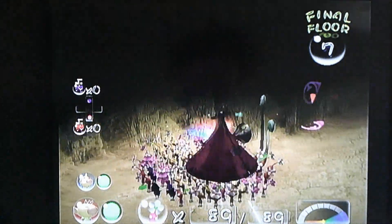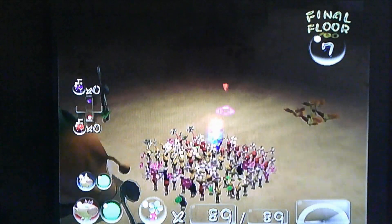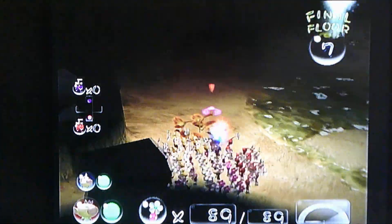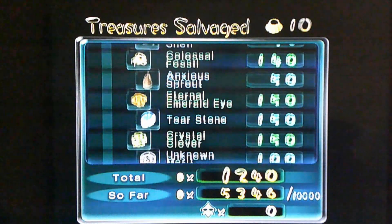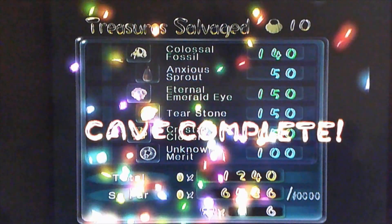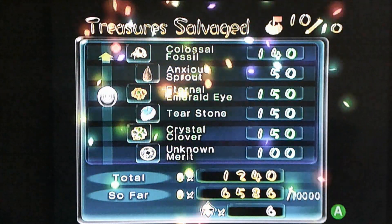Ladies and gentlemen, I think that's all for this cave. Now that we've grabbed everything we need, we can get out of here. There's a geyser — let's get out of here. We collected ten treasures inside this cave and lost six Pikmin along the way, but we made it! Look at all the treasure we collected.